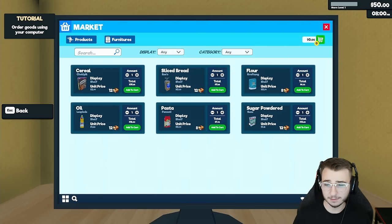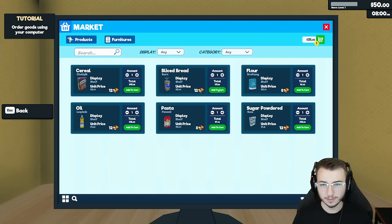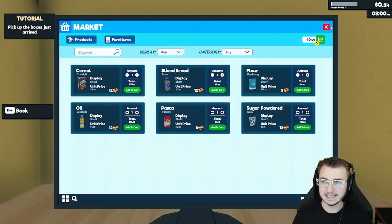We get to immediately just try to fill our shelves with whatever the heck we want. We've got olive oil, pasta, powdered sugar, flour, sliced bread, and cereal. If I were to buy just one of these, that would be $12. We actually don't have that kind of money just yet. We're going to start with cereal and sliced bread. We're going to be left with about 24 cents, which isn't ideal.